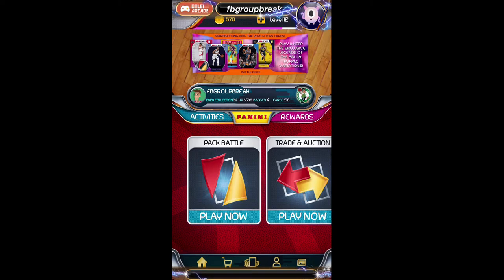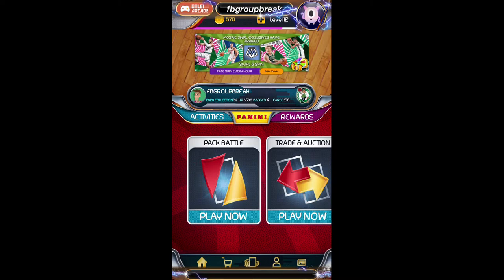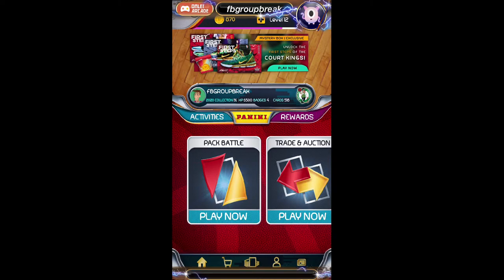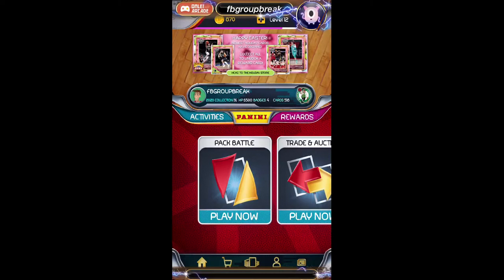Typically, after the break is done, send a base card or two or three, depending on whatever you hit, and I will bid the cards that you hit in the break on the trade so you can just accept them. So if you hit like 15 cards, you're going to want to send two separate base cards and two trades, and then I'll put the cards on the trade.